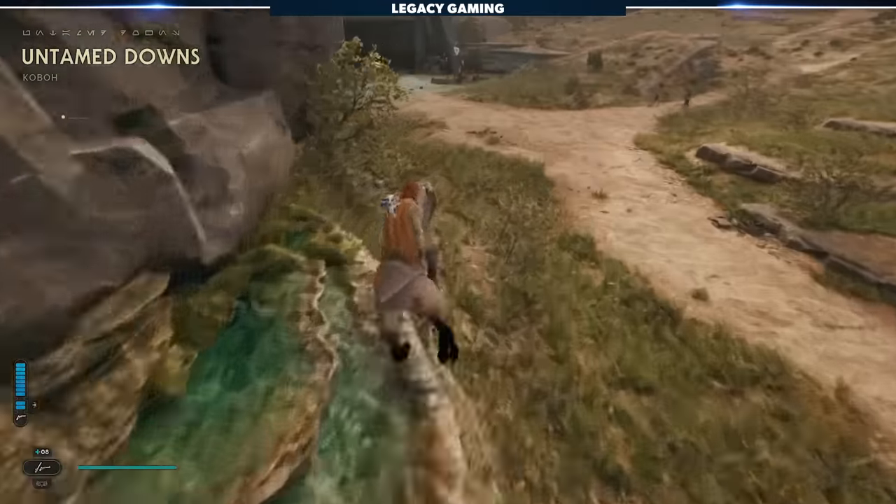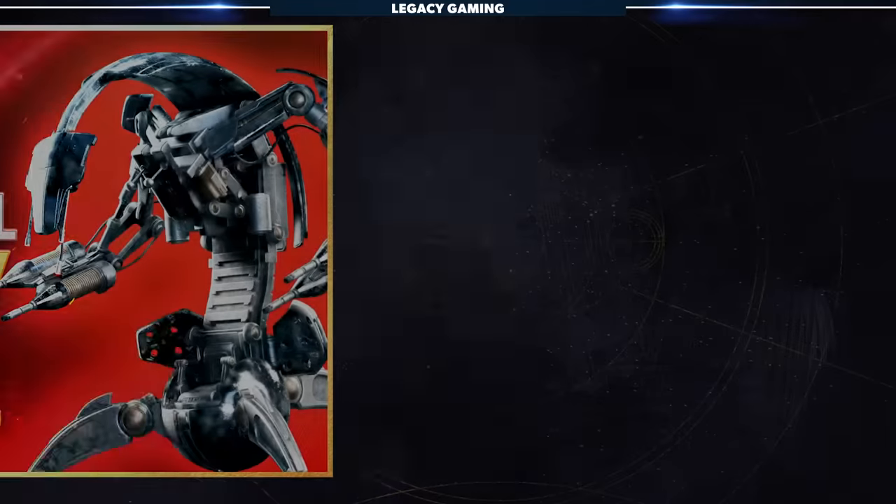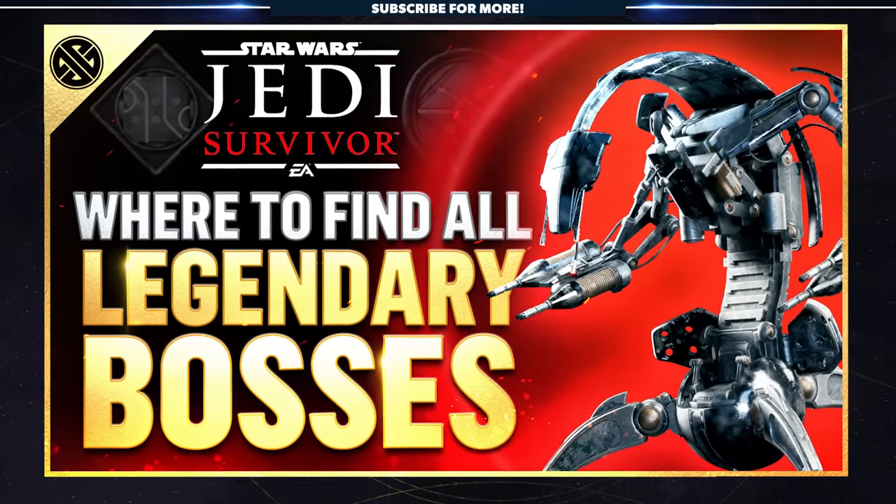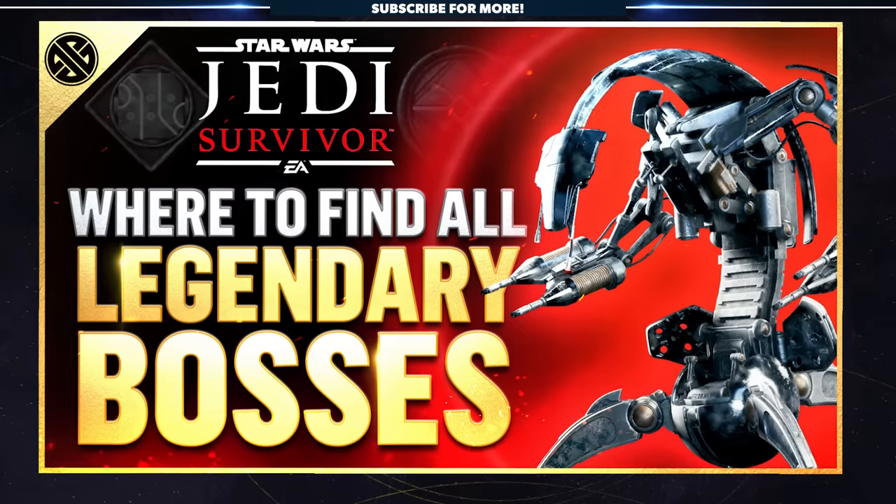At the base of the hill, you'll hang a left and head towards this sort of hangar bay. Fun fact: you can fight one of the legendary bosses inside this hangar, and we've got an awesome video breaking all of those down, so give it a watch.